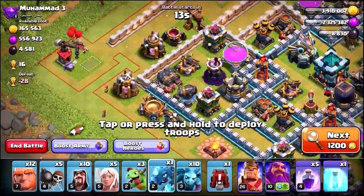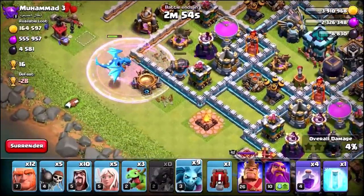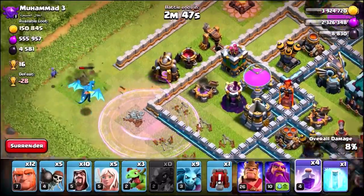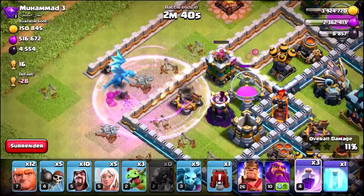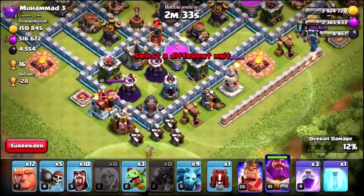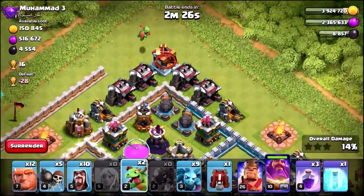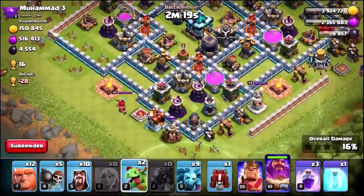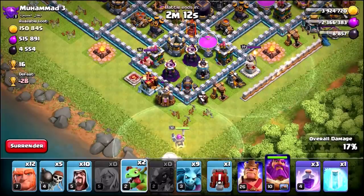Let's see if we can one-star this base as a measurement of how strong our troops and spells are. I'm going to start with the Electro Dragon and rage it up — remember it's only level two, they do go up to level four. I'm not really expecting a one-star. Let's rage up the Electro Dragon again, taking us to 11 percent. Now I'm going to use the Royal Champion with Healers to take out those builders and try to clutch some other buildings. Let's check the Eagle Artillery — it's waking up, so we need to be careful.